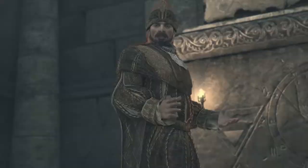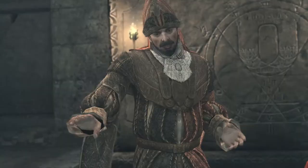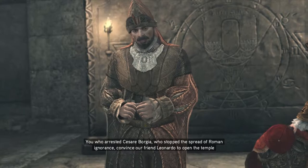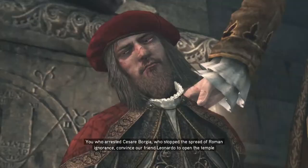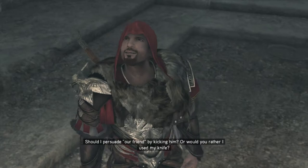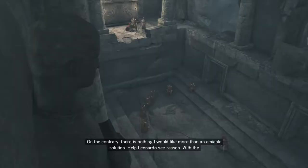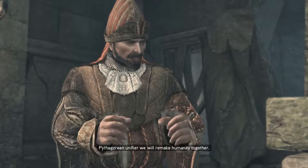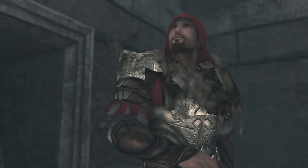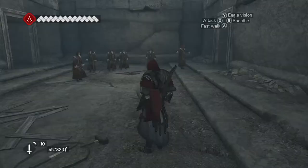Stop! Ezio Auditore! You, who arrested Cesare Borgia - who stopped the spread of Roman ignorance - convince our friend Leonardo to open the temple and usher in the golden age of mankind. Should I persuade our friend by kicking him, or would you rather I use my knife? On the contrary, there is nothing I would like more than an amiable solution. Help Leonardo see reason. With the Pythagorean unifier, we will remake humanity together. Not under my creed. Then the revolution will begin without you. Ucciderlo!